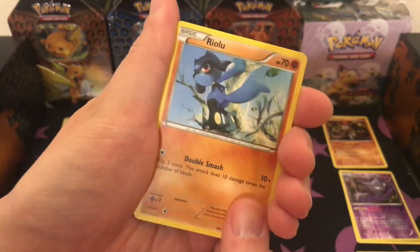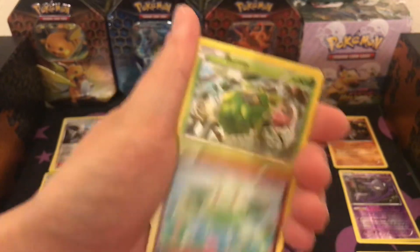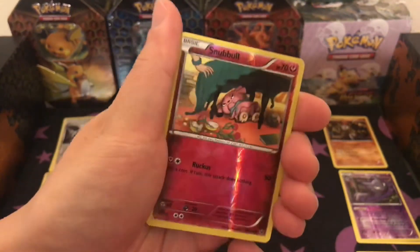That's a new card — Riolu, Courtney, Burmy, and a reverse holo Snubble.